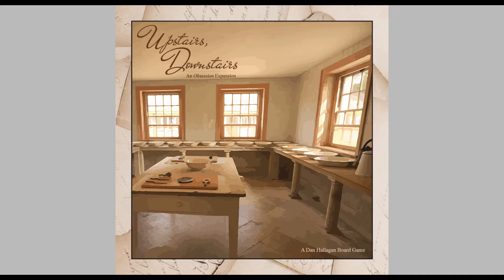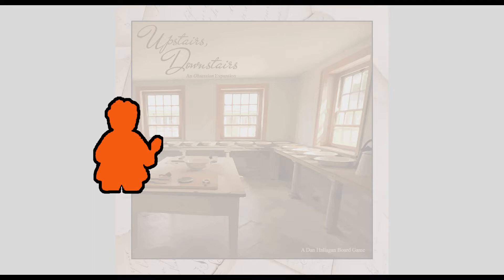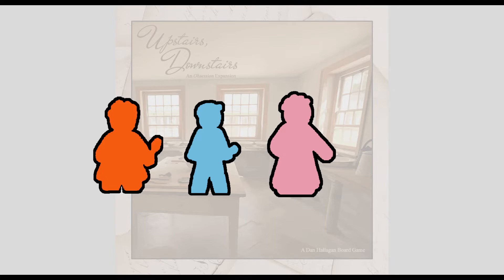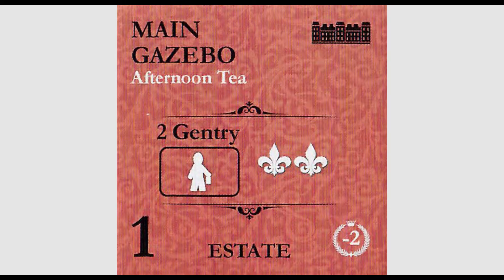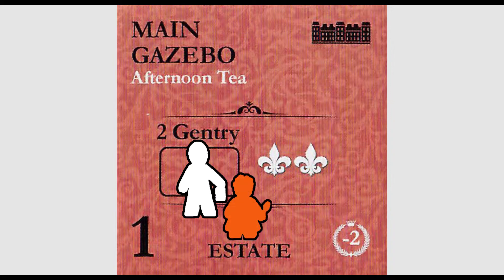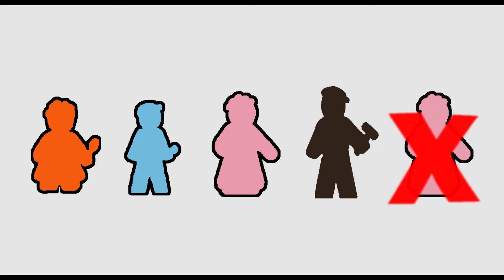The biggest change that Upstairs Downstairs introduces is the appearance of 4 new servants: the Orange Cook, the Blue Hall Boy, the Pink Head Housemaid, and the Brown Useful Man. Whereas all of the servants in the core game provided mandatory service where needed, these new servants provide optional supplemental service. In other words, it'll be up to you when and how you want to use them. Each player is limited to employing one of each of these servants over the course of the game.